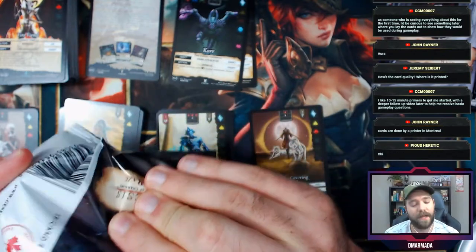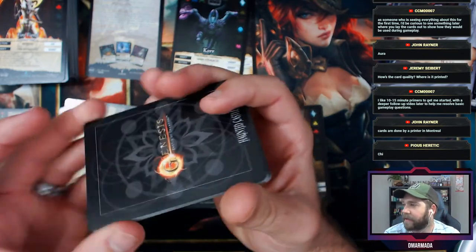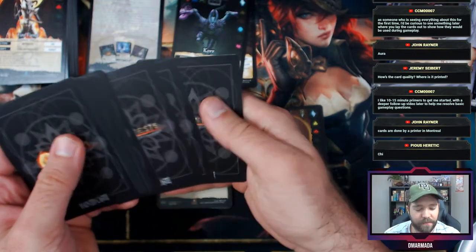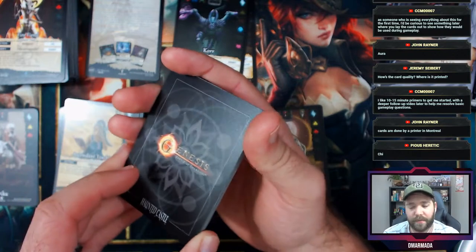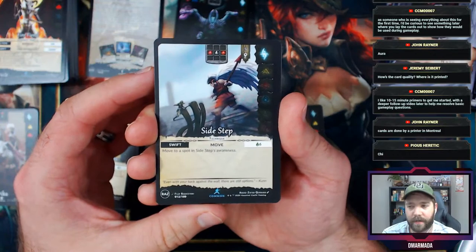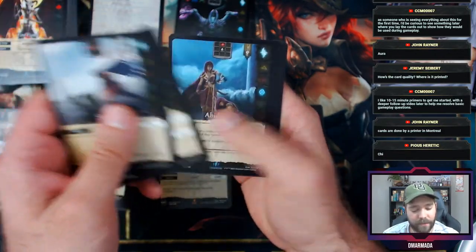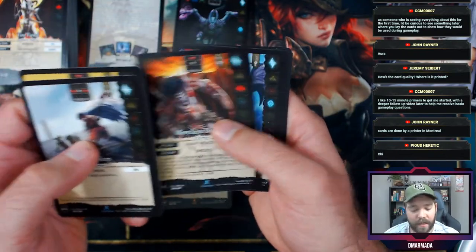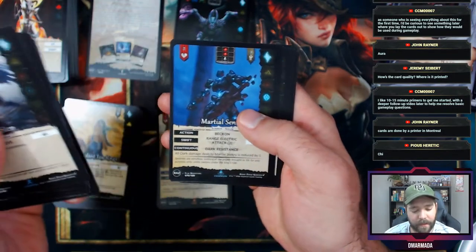I keep blanking on chi. As I work out the how-to-play, CCM — yeah, 10 to 15 minutes to get your feet wet, and then go deeper from there with specific interactions. I was thinking about how to explain deck construction — you have to balance your chi to 250, I think that's right.